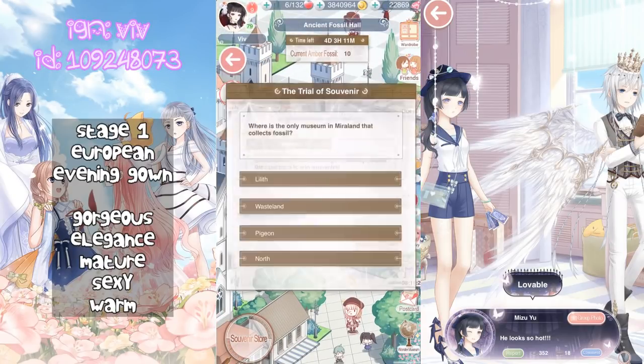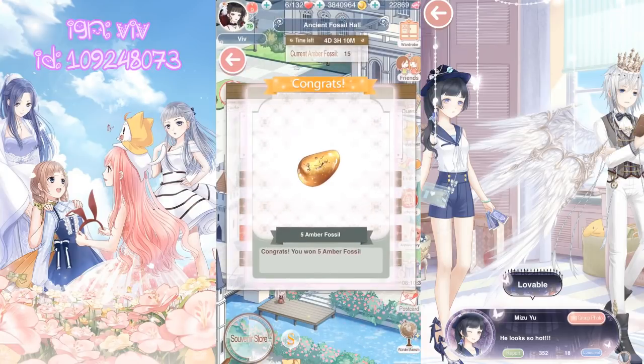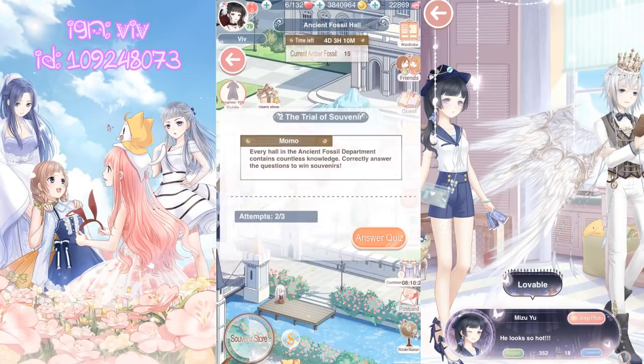Stage 2 — this little Momo quiz. Where is the only museum in Miraland that collects fossils? A. Lilith, B. Wasteland, C. Pigeon, or D. North. The answer is Pigeon! 5 amber fossils — we're getting it right!